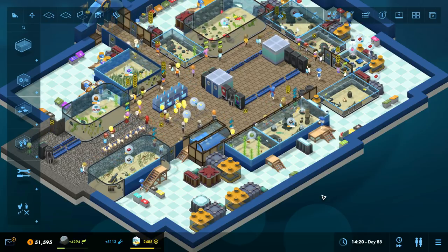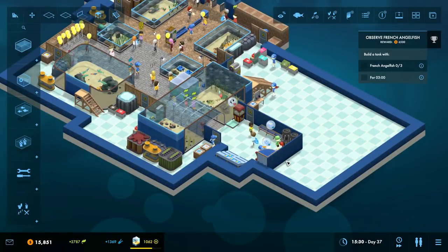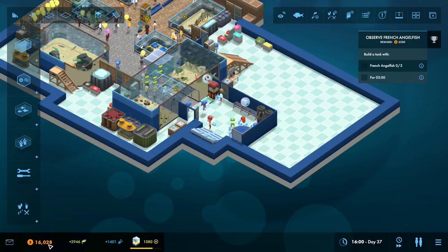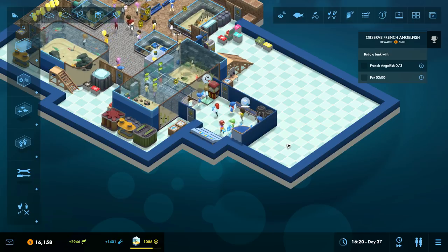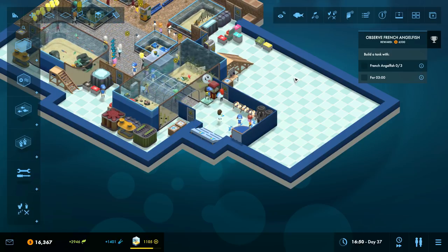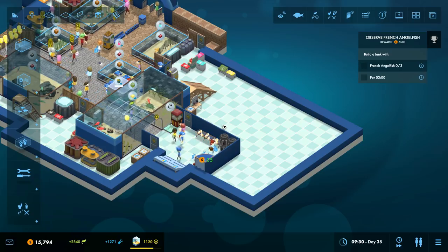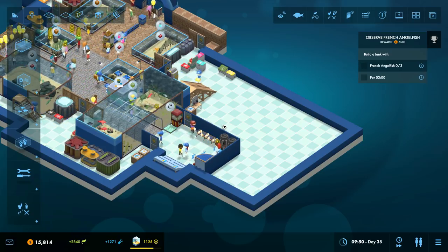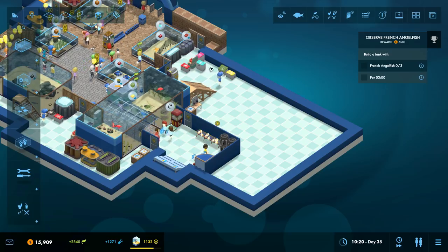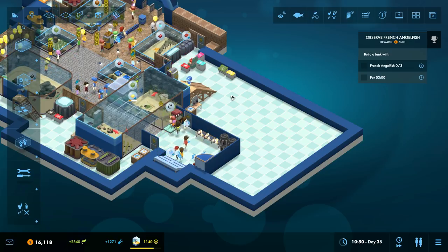The next thing I want to talk about is the auto feeder. I've put in quite a big change, so I'm going to hop into another game. This is the full unlock sandbox mode where you're still trying to generate prestige and run a profitable aquarium, but you don't have to worry about unlocking things. Since quite early on after the release of the game, some people were slightly disappointed with the auto feeder because it didn't give them that massive increase in productivity they were hoping for, even though it's quite a late game thing to unlock at rank 12.